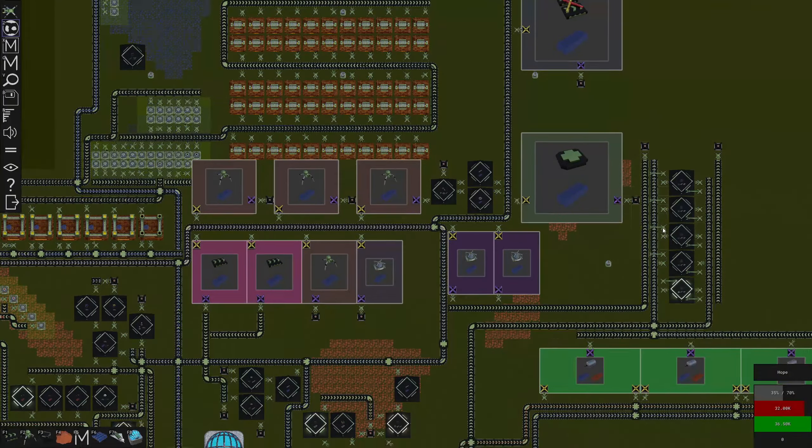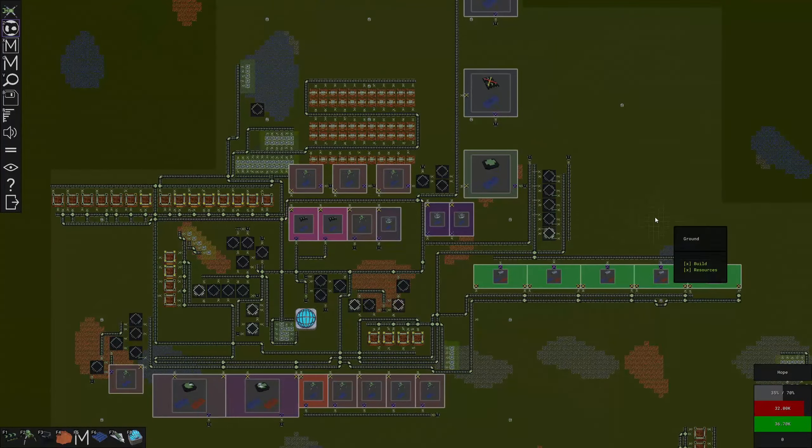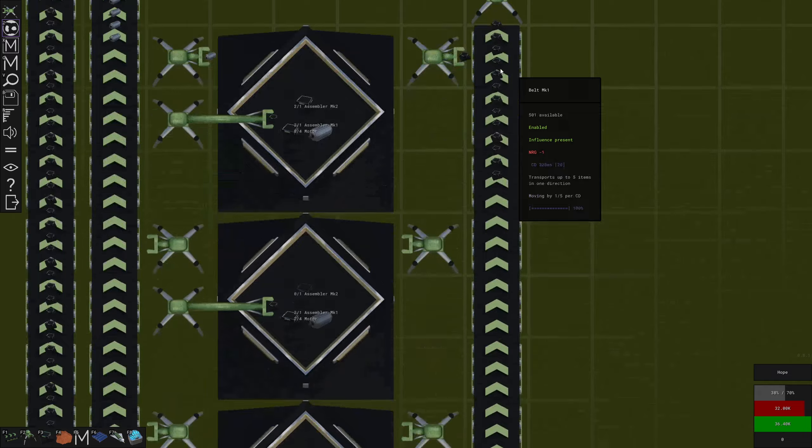Hey guys, how's it going? It's Haite here and we're back with a brand new episode of Factory Y. In the last episode we started making a whole bunch of tier 2 assemblers, which we have for the most part maxed out.